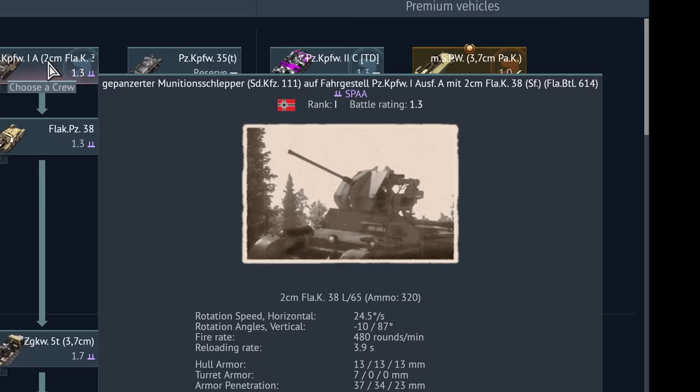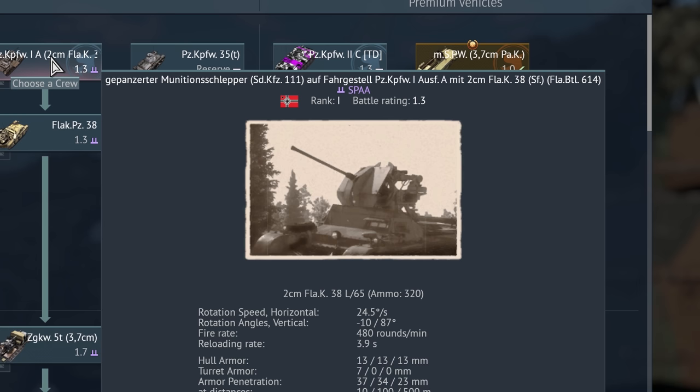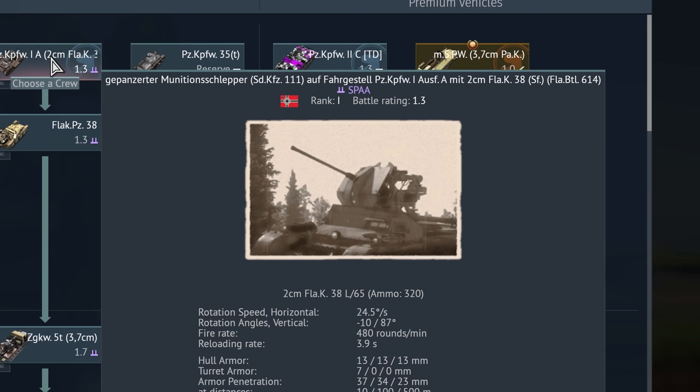This one is the Gepanzerter Munitionsschlepper Sonderkraftfahrzeug 111 auf Fahrgestell Panzerkampfwagen I Ausführung A mit 2 cm Flugabwehrkanone 38 Selbstfahr Flugabwehrbataillon 614. Gepanzerter Munitionsschlepper means 'armored munitions carrier.' Fahrgestell is the chassis — in this case it is based on the Panzer IA. It has a 2 cm Flugabwehrkanone — flag means anti-air cannon. The SF stands for Selbstfahr, and in some of the later variants we're also going to see Selbstfahr Lafette, which essentially designates the mounts.